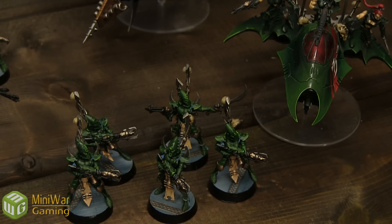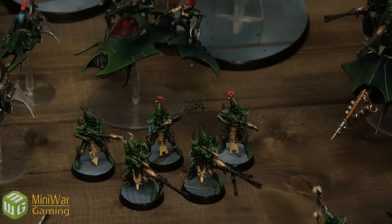For troops, I have three units of five Kabalites with a blaster inside a Venom with an extra Splinter Cannon upgrade. Two units of Kabalites with a single Splinter Cannon upgrade, each riding in their own Raider with a Dark Lance, Splinter Racks, and Night Shields.